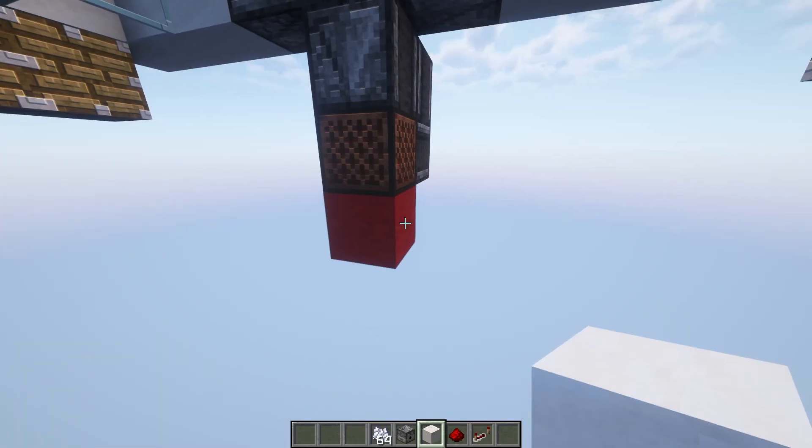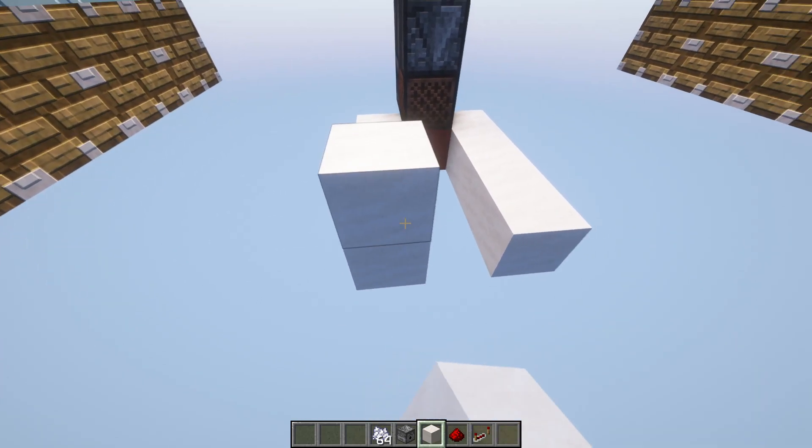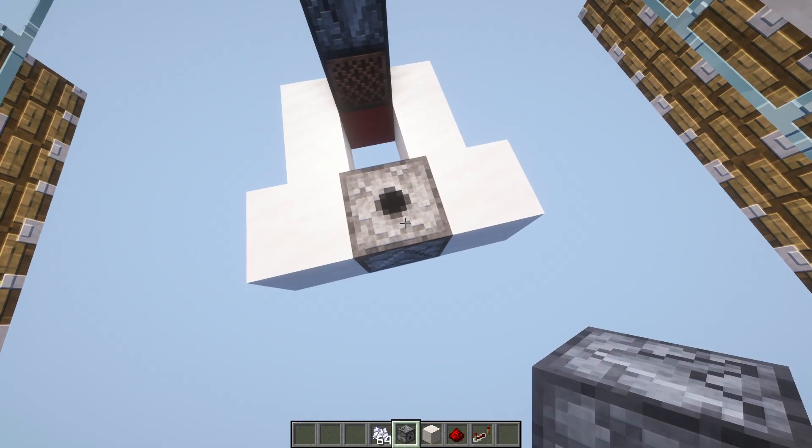Where the red wool is, come out 4 blocks. Once you've done that, place a solid block on top of these 2 and remove the bottom ones. In the direct center is where your dispenser, filled with bone meal, is going to go.